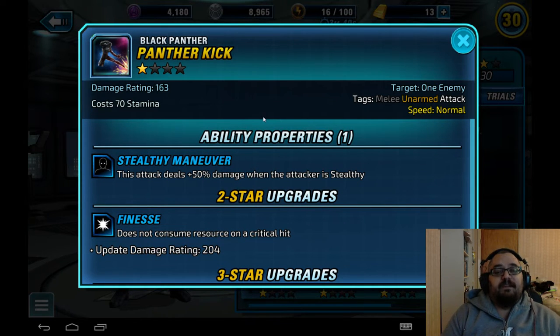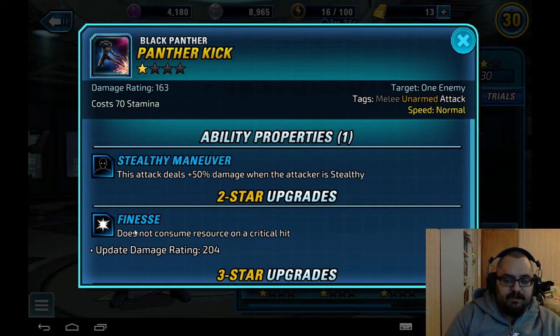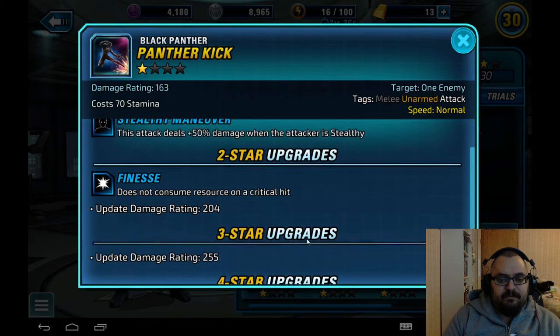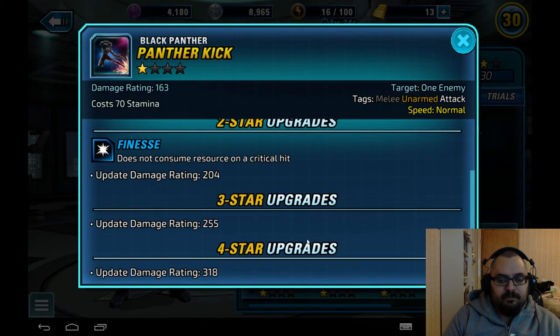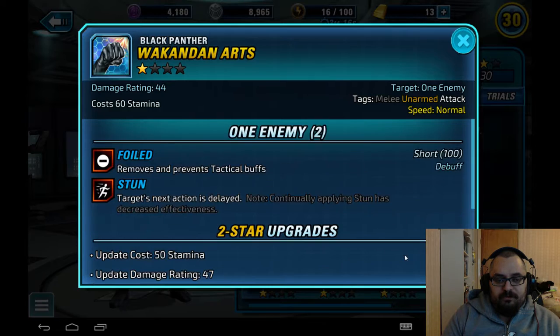His auto ability, Panther Kick, is basically like Flying Kick from Black Widow — does extra damage when stealthy. It has Finesse, so it doesn't consume resources on a critical hit. However, it seems from Reddit posts that Finesse isn't working right now, so I'd stay away from it. Also, there's no real need for Panther Kick when you have Shadow Strike.